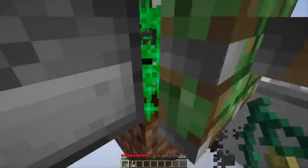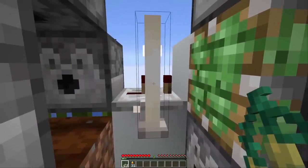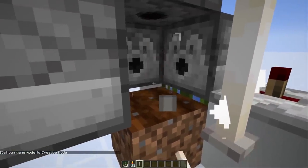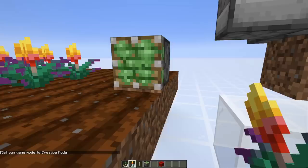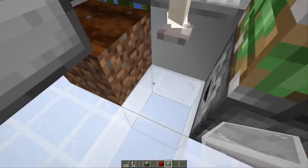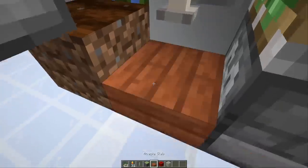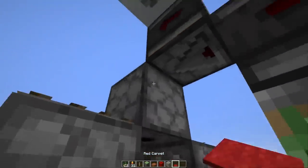For harvesting, I'm using a sticky piston on the side with an end rod in front — the end rod doesn't destroy the farmland, unlike a regular piston pushing a block. A carpet would also work instead of an end rod, but you might need a supporting block below, like a slab. Let me show it with a carpet — yes, it also works.